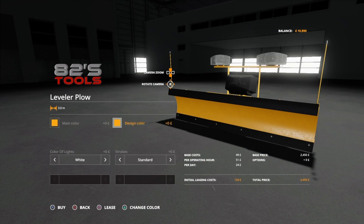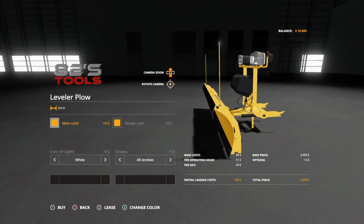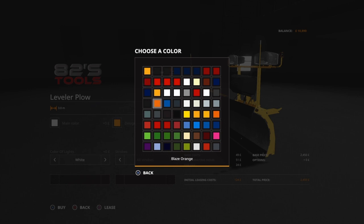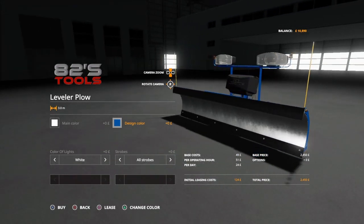If you want to level out silage or push around any crops, you can get this leveler plow. You can get it without lights, and it looks like the same lighting options - white, yellow, without lights, standard, upper left, upper right blade, and all strobes. You can change the main color and design color. And that's only $2,450, so you can push around your silage and stuff - very cool.